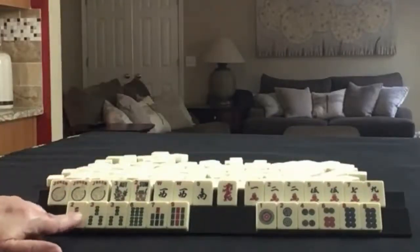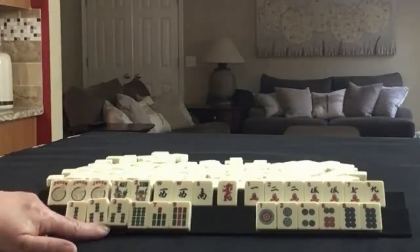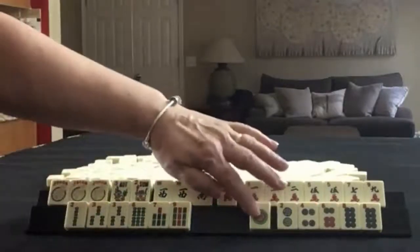In bams we have 2, 3, 6, 7, 9, pair of threes. In dots we have 1, 2, 4, 6, 8 and a pair of eights.